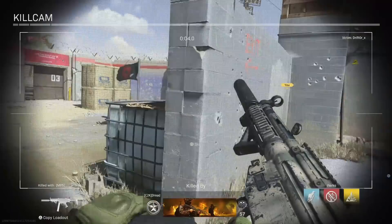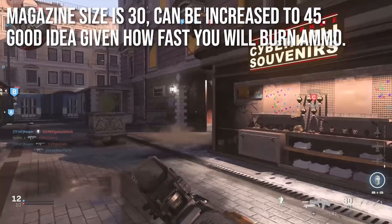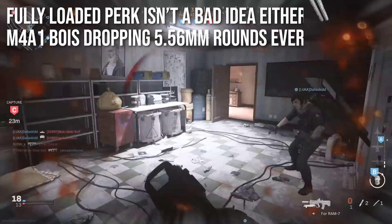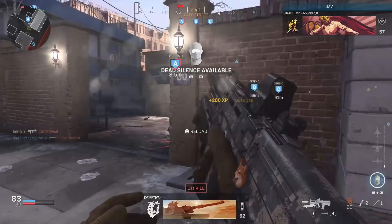One other thing I'd tell you: don't treat this weapon like an SMG or you're going to have a bad time. It does not have the sprint out time to be competitive with SMGs. It can be a snappier, faster assault rifle, but it is not a true SMG. Magazine size is 30 and can be increased up to 45. Increasing that magazine size is a very good idea given how fast you'll burn ammo. Your initial ammo supply isn't very high either, so running extended mags or fully loaded isn't the worst idea — though there are M4A1s all over these maps, so you can scavenge 5.56 rounds.